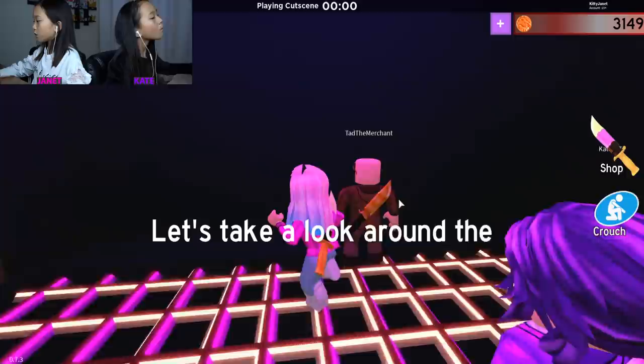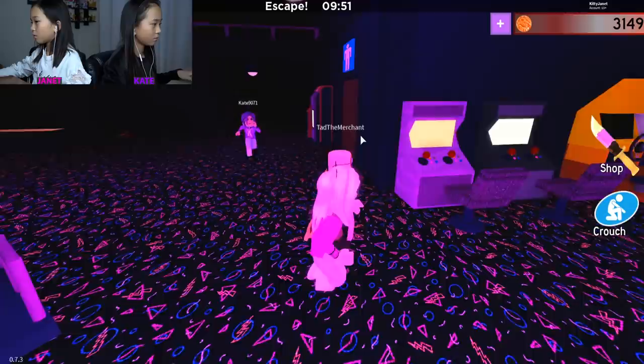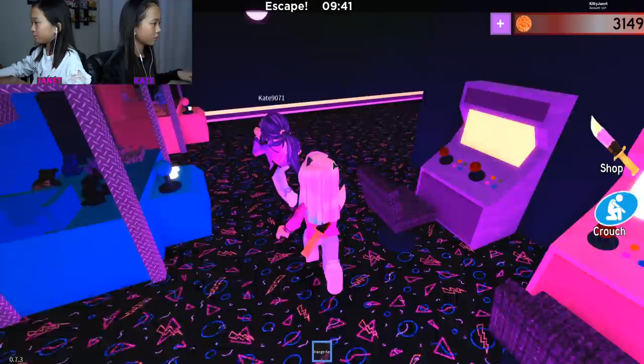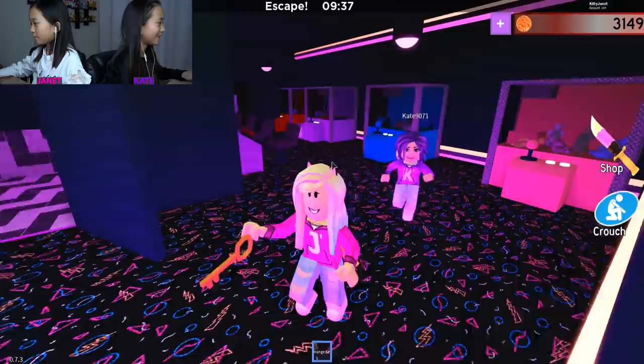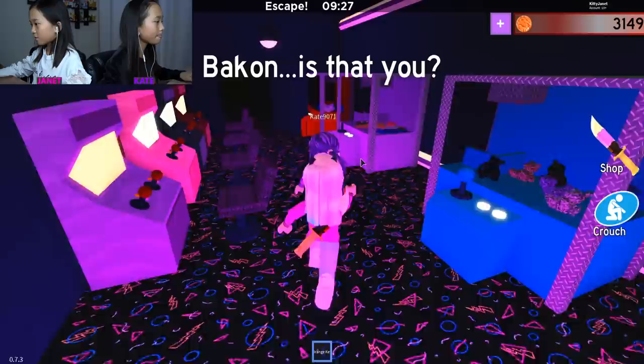Okay, let's take a look around the arcade. Maybe Bacon is here. Let's look around. Over here — oh, there's a red key. Or whatever. This is orange. Let's check in here real quick. Oh, you need like a pink coin or something. Oh, here's a key here. It's a red key now. They look the same-ish because of the lighting in here.